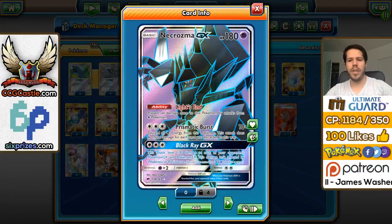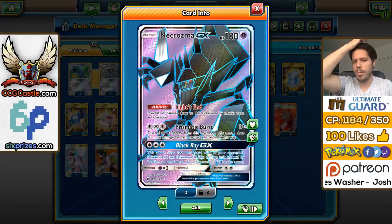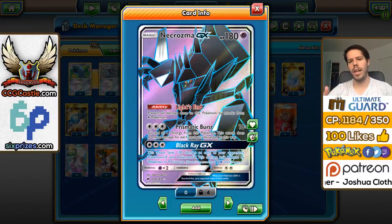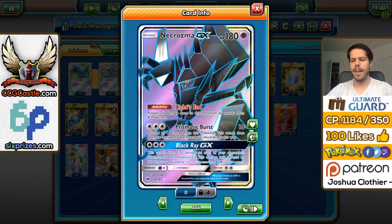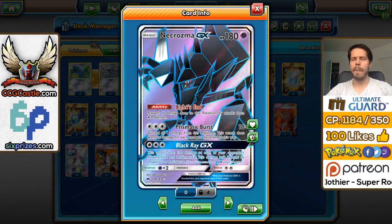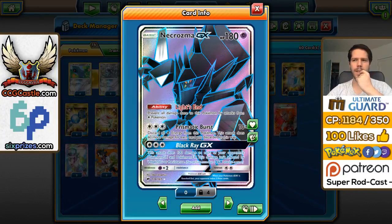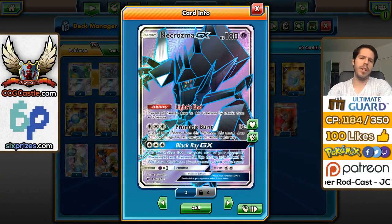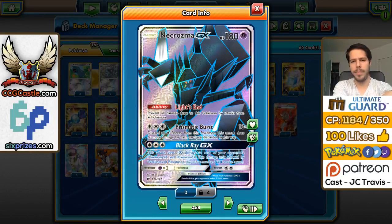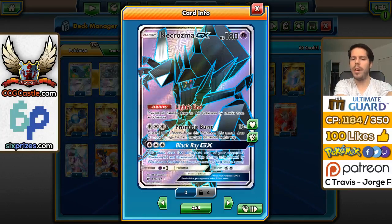The Lightsend ability, preventing damage by attacks from Colorless Pokemon, seems pretty good on paper. But in practice, the only Pokemon you're really getting protection from is Mega Ray, and Mega Ray is not a popular choice among the top players. So I don't know how useful the ability will be — they certainly could have come up with a better one for this Pokemon.